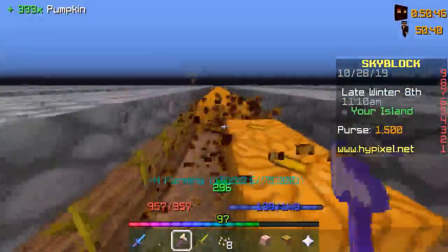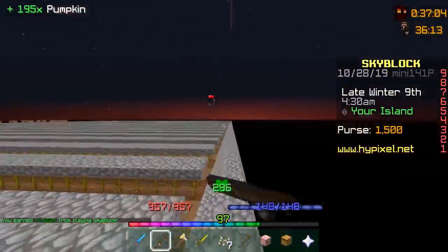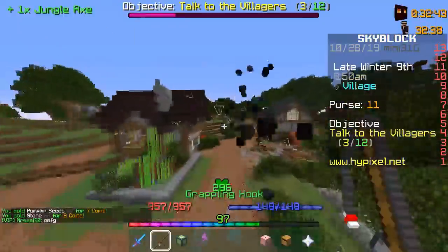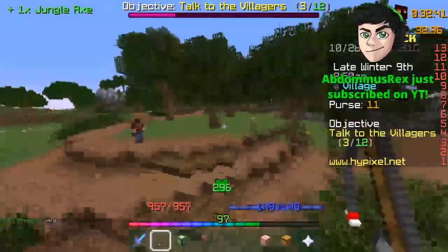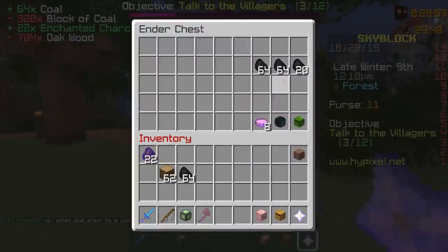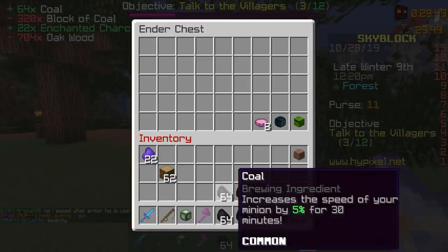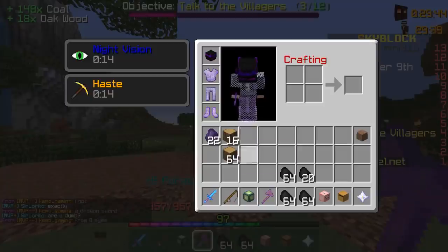We just finished the farm, look at all the pumpkins we just gathered! So we're gonna get some wood so that we can make more enchanted charcoal — 22 enchanted charcoal now. We literally got the exact amount of wood needed for all that coal, that was weird.